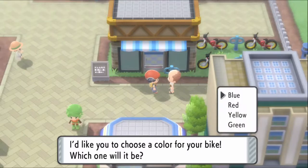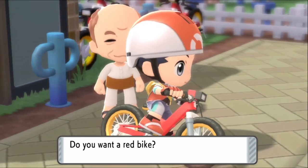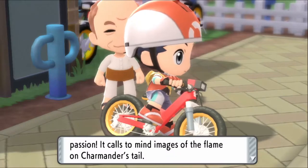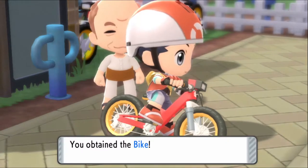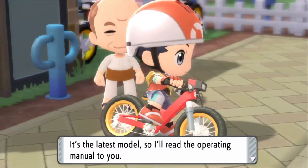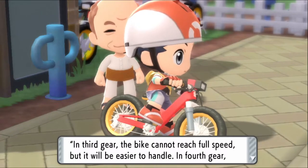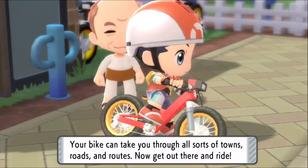He says: choose a color for your bike — which will it be? I want red! Marvelous, you've chosen red — the color of passion. It calls to mind images of the flame on Chimchar's tail — technically Monferno's, but it's fine. I obtained the bike! Press B to shift gears.